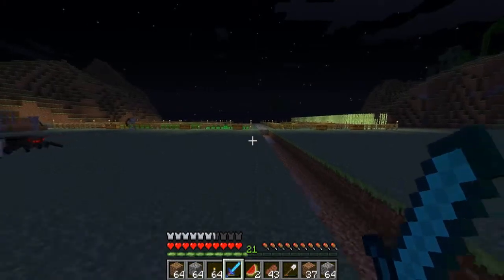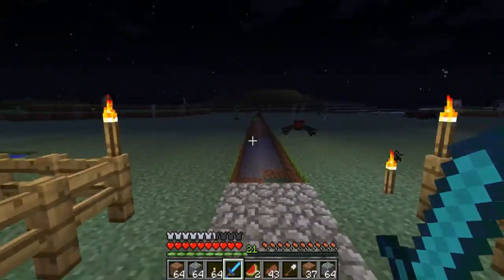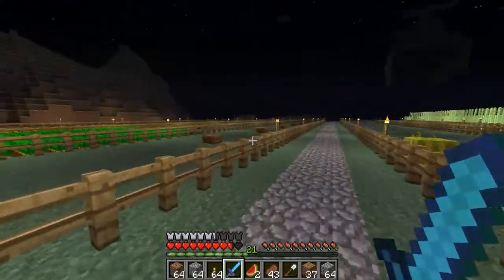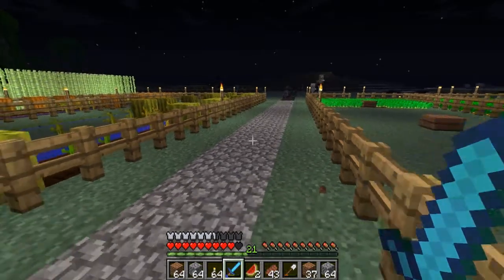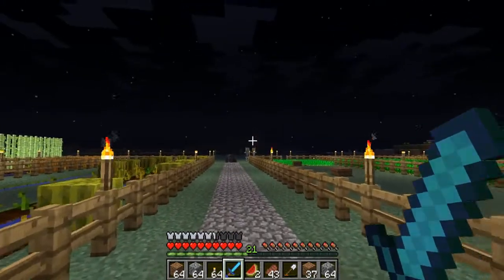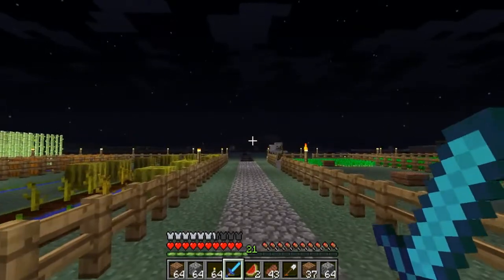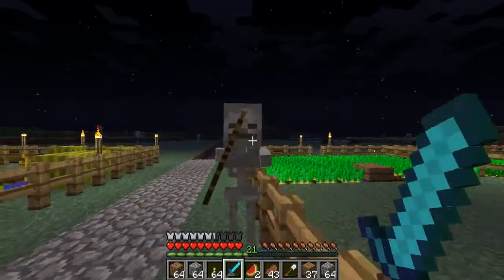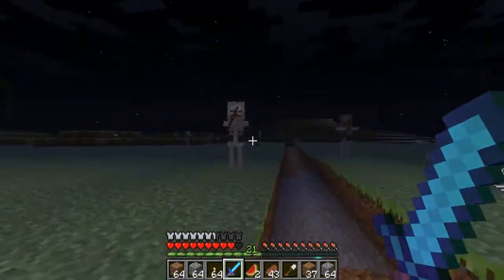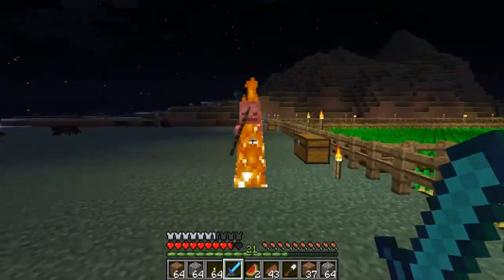Pretty much everything's set up now — set up the cobblestone, set up this whole section. It's too much of a war zone as you can see: spiders, skeletons, zombies, creepers just waiting for me. It's kind of dangerous to even attempt to go out there right now since it's nighttime. I also made my hill look a little bit bigger up there — a bit larger in width and length so I can have more chests and more room.